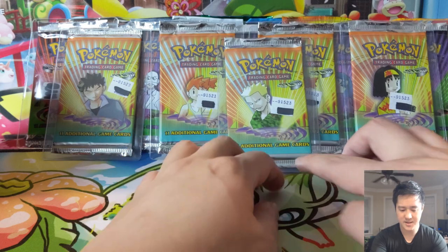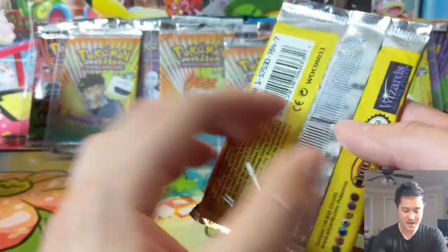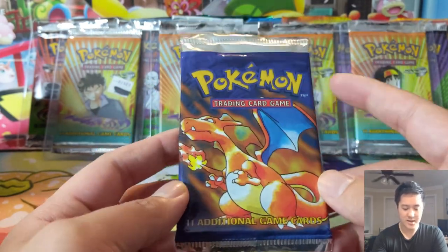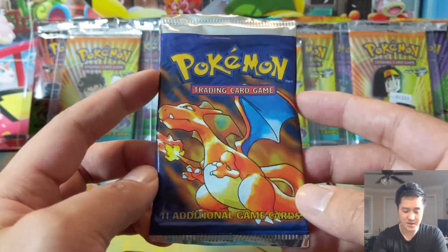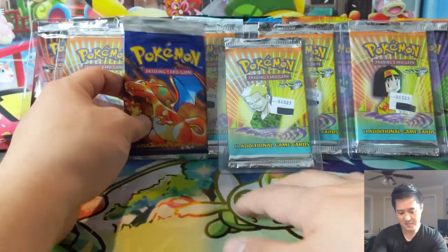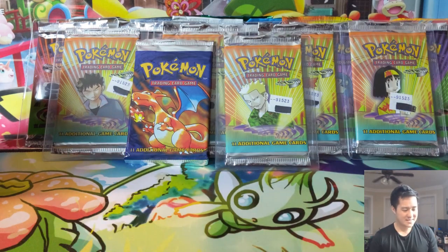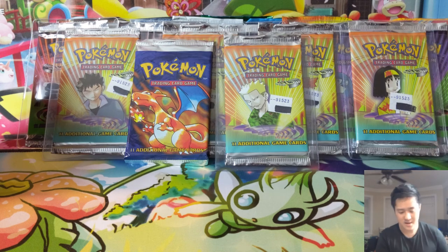Now we're on to our last loose pack — it is the original Base Set, unlimited edition. This one I'm pretty sure is weighed, so it will most likely never be opened, as there's probably just a rare or a trainer in there. But the Base Set pack is obviously a treasure and part of my collection.